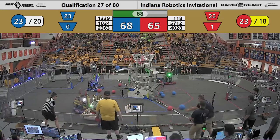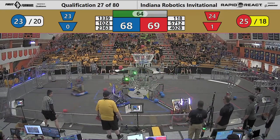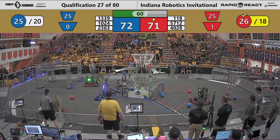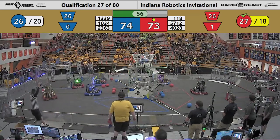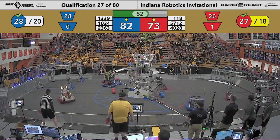Blue Alliance already the recipient of eight foul points. Back to the action on the near side of the field — the Kilobytes taking on the big squad, shoving them all the way over and into the Blue Alliance hangar.